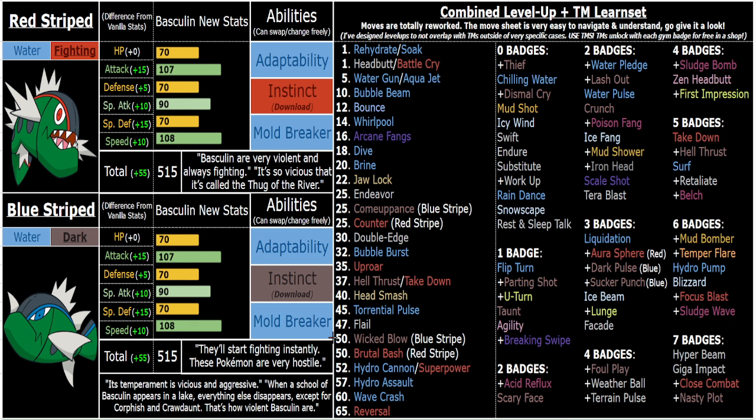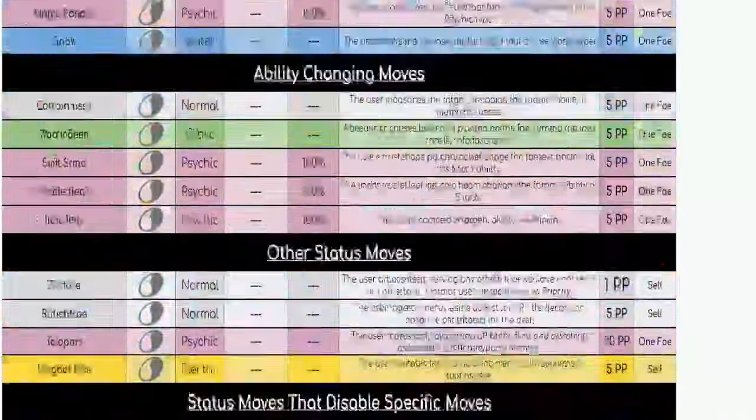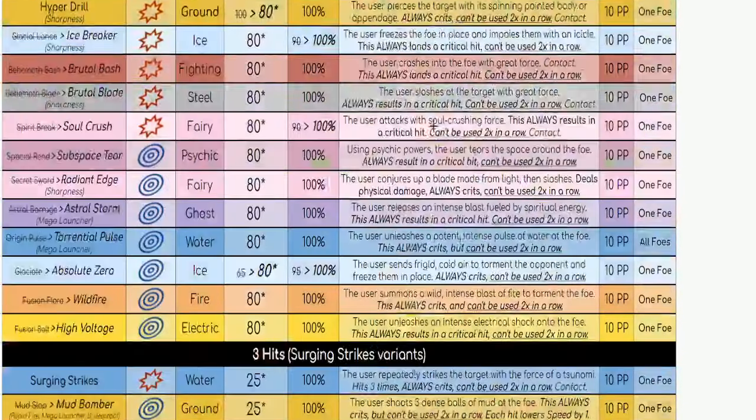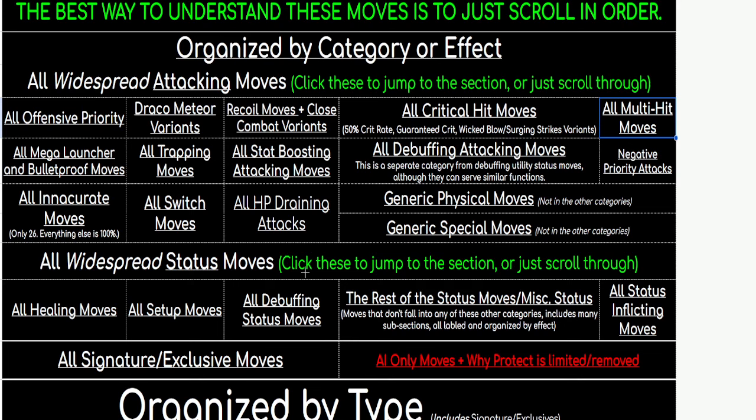Before I get into explaining my thought process behind the buffs, I want a quick disclaimer for new viewers: check out the description down below. I've got a really important bullet point list that explains the basics of the ROM hack and the way it's balanced, so make sure you give that a read. When you're done with this video, check out all my other ones and the Google Sheet link down below — it's a full detailed guide of every single move, buff, and change in the game. It's very easy to understand if you scroll through it in order, as everything is organized into categories and interlinked.